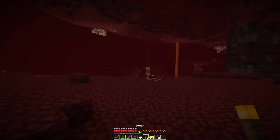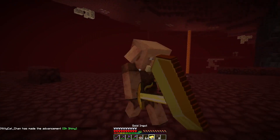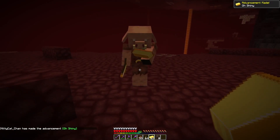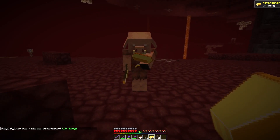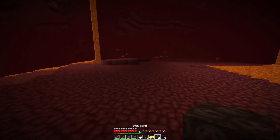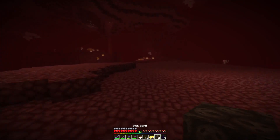We're going to go with this guy over here and we're just going to right click on him. He's going to get distracted with the gold and you get the advancement. You can get loads of stuff from him too. So then we're going to kill him and just run off so the others don't spot me.